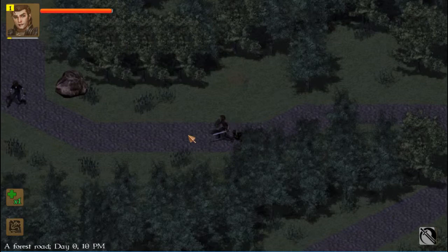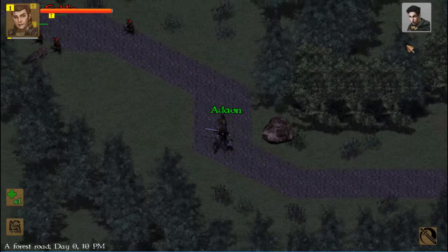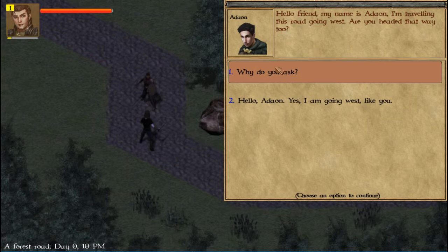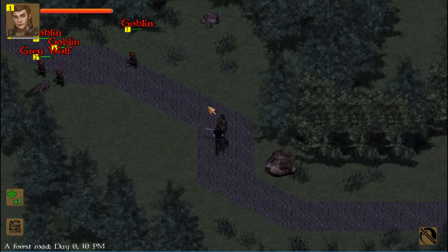Just gonna try to use it on this. Kill. It looks like a bandit over there. Going near here — so you can talk. Hello friend, I'm travelling. This road going west — are you heading that way too? He said there's a pack of goblins and some wolves and we just saw that. It sounds dangerous — fight them together. So we're gonna fight them together.